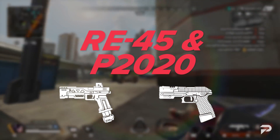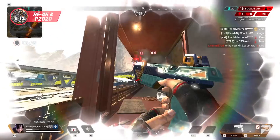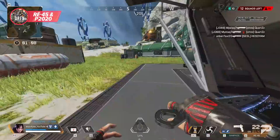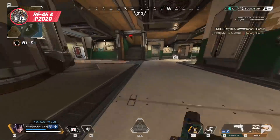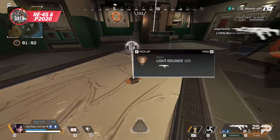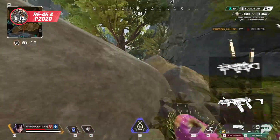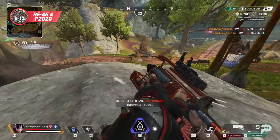Two other weapons you want to get used to using off drop are the RE-45 and the P2020. Believe it or not, these guns actually do a ton of work off drop, especially if they have a mag. My favorite way to use these guns is in a pinch off drop and to gather light attachments for when I finally come across an R301, CAR SMG, or R99. These make great bridge weapons into more powerful guns while still being able to hold their own if you're comfortable on them.